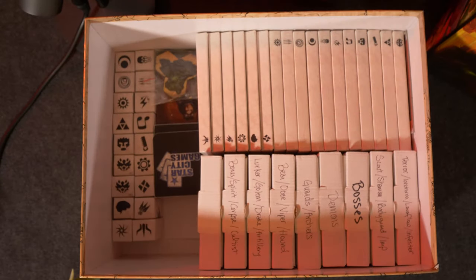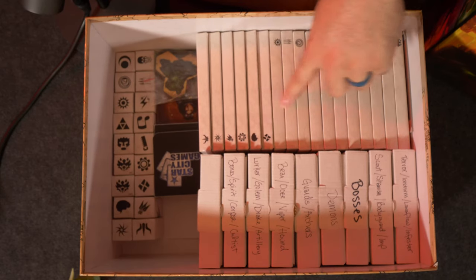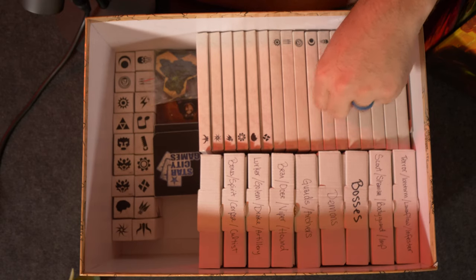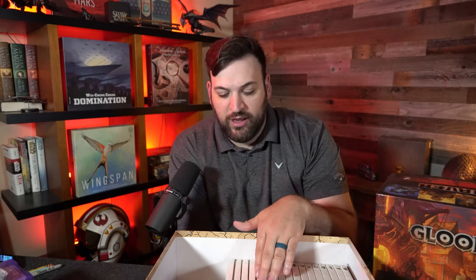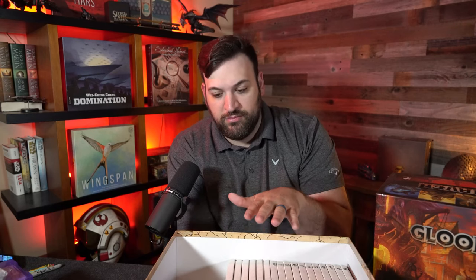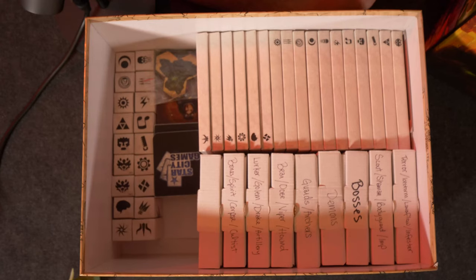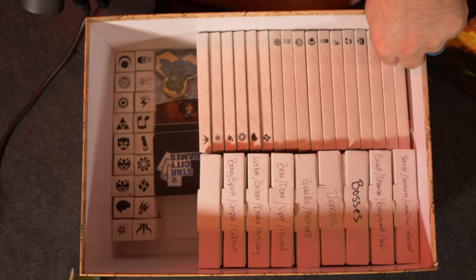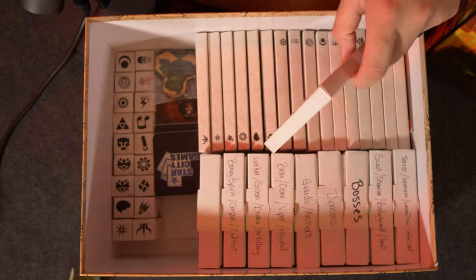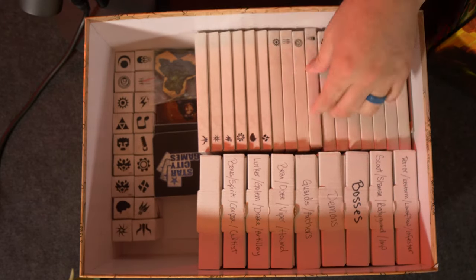Here you can see we have all of the character boxes — anything that is unlockable is here. In my copy of Gloomhaven, any character that is unlocked is facing this way, and all locked characters are facing this way. So if we ever unlocked a new character, he would slide in facing the unlocked direction. We haven't actually unlocked anyone in our campaign yet.